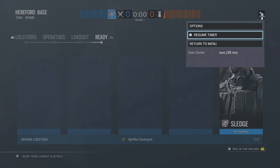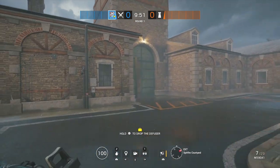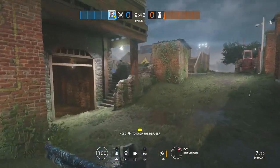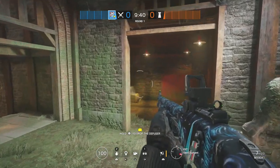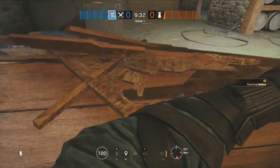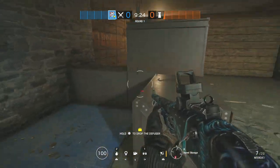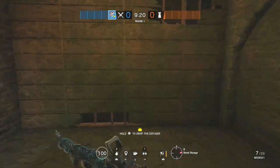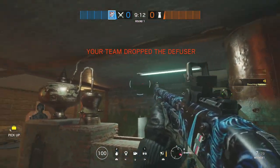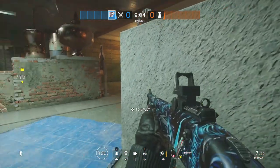I'm gonna take Sledge and get right into the attacker walkthrough. We're gonna split up into three groups: Sledge goes by himself from first floor to sledge from above; Ash is flanking the back west tunnel; and the other three — Thermite, Glaz, and Dokk — push together. We're going to get through the barrel storage wall: Thermite will breach it, then Glaz and Dokk can clear if needed. Use Dokk's smokes to take out anyone in there, then open up the barrel storage wall.